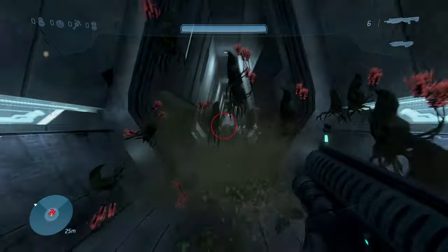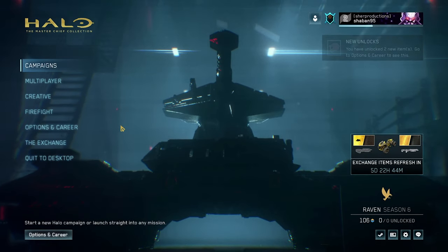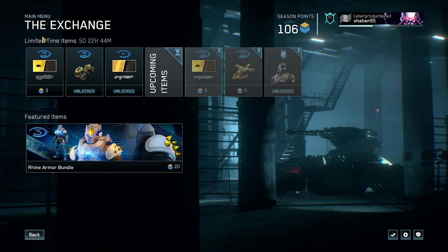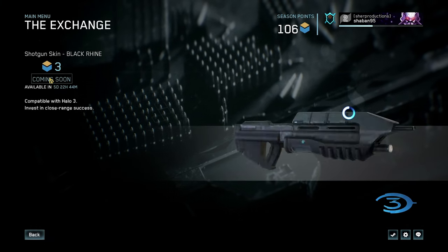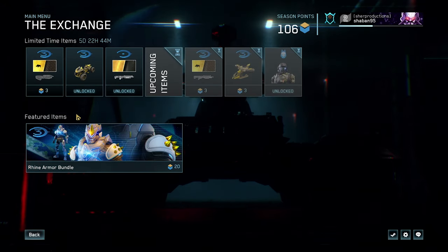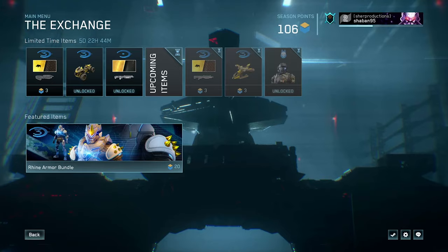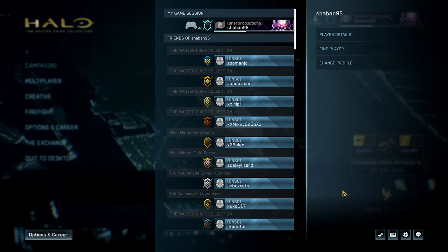I'll probably make a mini tutorial on how to get your Custom Edition map working if you guys show me how. They've added a new feature called the Exchange. Basically, they're going to be rotating items from previous seasons each week. For those who missed out on previous seasons or didn't unlock anything, you can always check the Exchange to see what you want to unlock — but there will be a time limit, so always keep an eye out. This is a very good feature by 343; it's fair for others who haven't been grinding in previous seasons.